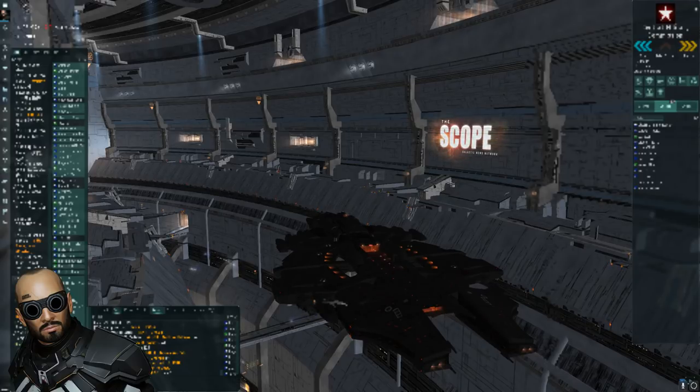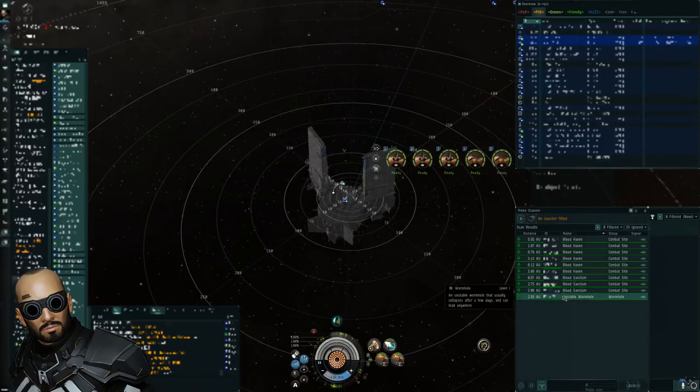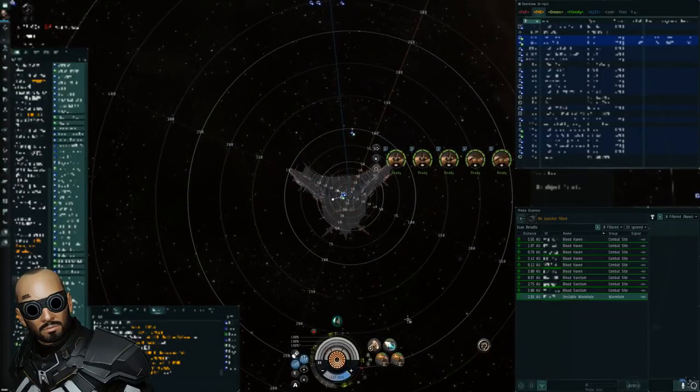Once we've done all this, we're almost ready to go if we followed all the tips from my other videos. I have my local chat marked, my Intel channel open, my Intel program running, my scout next door, my FAX on standby, and I already have scanned down my current system for signatures. As you can see, I have an unstable wormhole here in system, but I know it poses absolutely no threat to me, so I choose to ignore it.